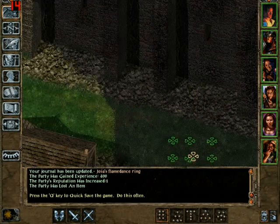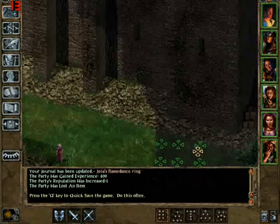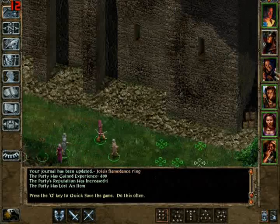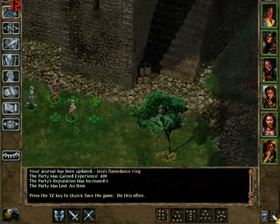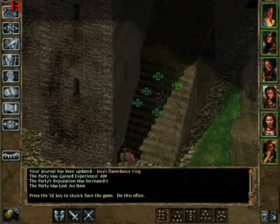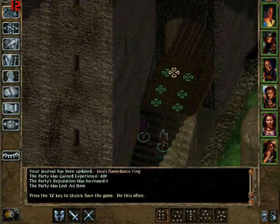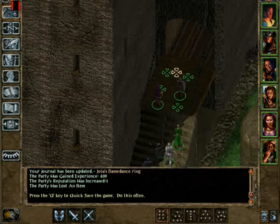That's the problem with having those two evil guys in your group — they just hate it when you do good things. But Jaheira is just approving over here. She should say something next like, 'I like the way you do it, but we should go plant a tree now.'